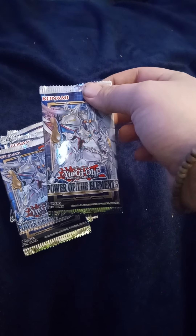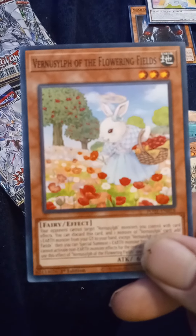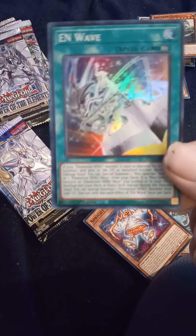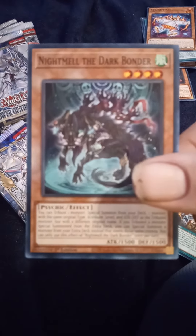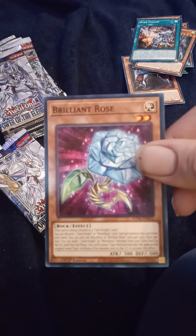I'm opening up some more Power of the Elements and Tactical Master Packs. Mary Melfi's — keep getting those. That's a new one — that looks nice. And a Brilliant Rose.